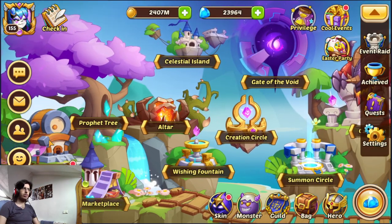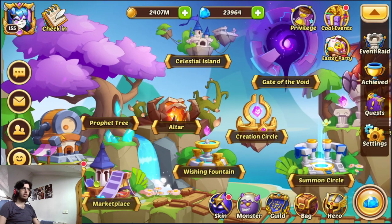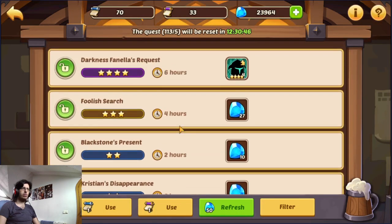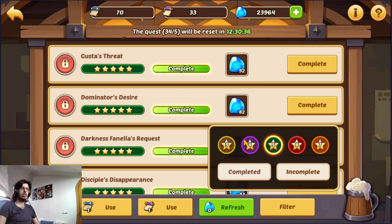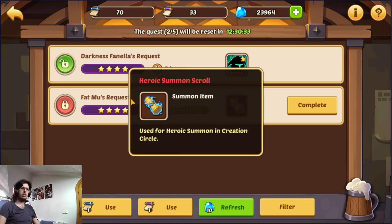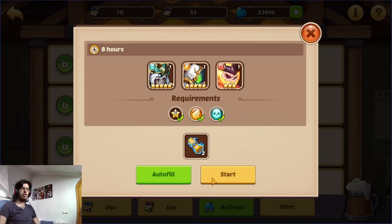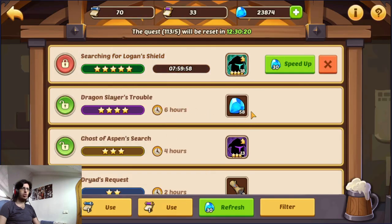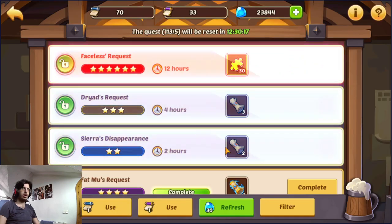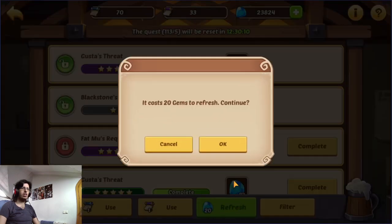Our next beginner mistake is tavern. This unlocks a little bit later, like level 20 I think. When you go there you will have 5 quests if you are free to play. You want to refresh this. You want to get a 7 star quest, 6 stars, 5 stars. And at 4 stars you want to get the scrolls. Everything else you will be refreshing. This is a very aggressive strategy. See, this is a 5 star quest so I am taking that. This is also a 5 star quest. We already got a 6 star quest — that's very good.